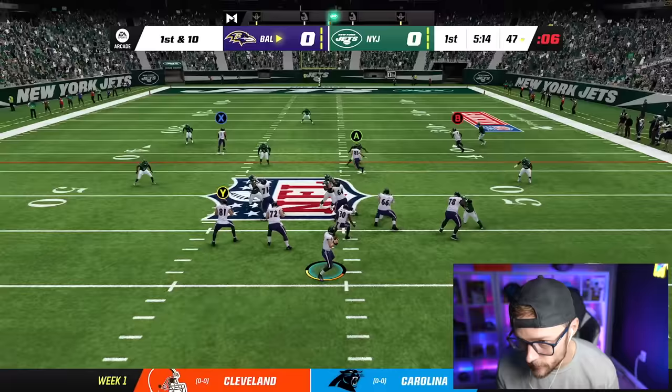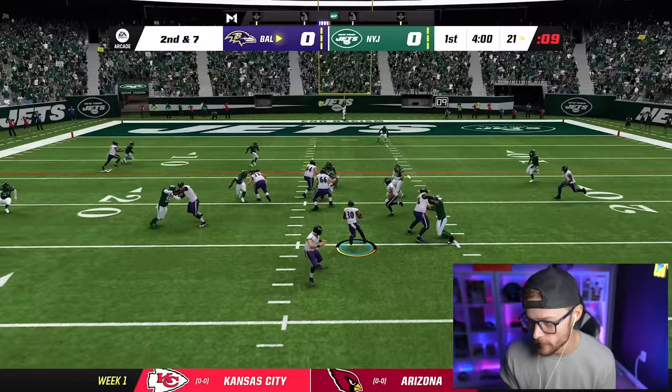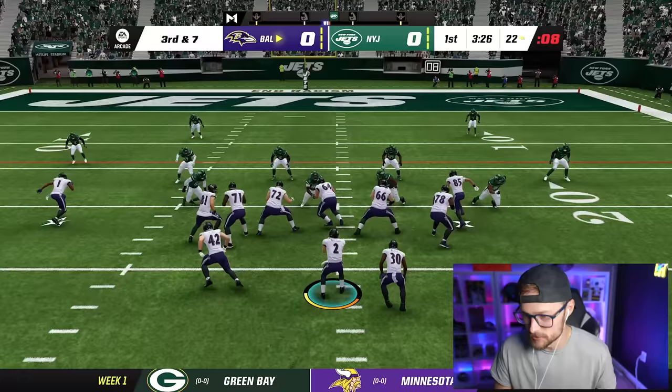We have Jamar Chase and George Kittle. I'm probably not going to throw it — we're running it. That didn't work. We had Friermuth in motion. Original best player Patrick Ricard — have fun running to the end zone. Sit down, big fella.